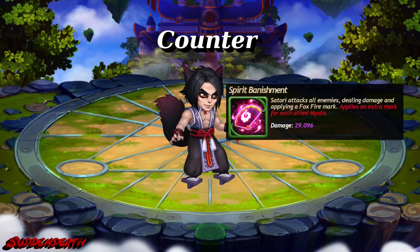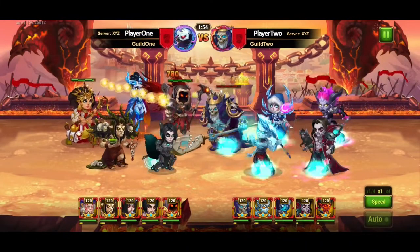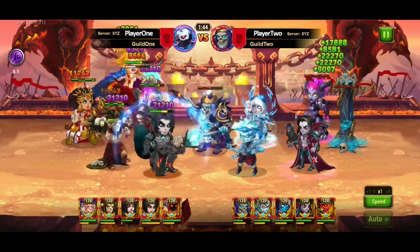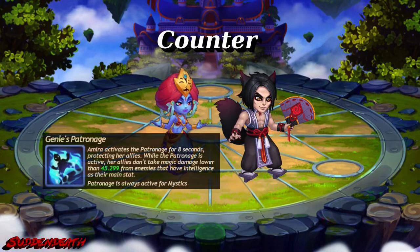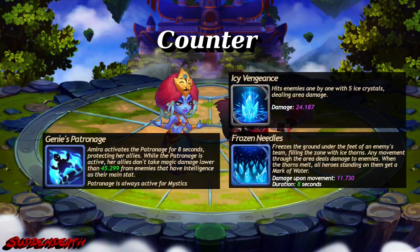Satori has gotten a very nice buff: his second skill now applies an extra mark for each mystic. If we have at least 3 mystics together, it's now enough to kill Lars immediately at max stats — not a real counter, but you have to know it. Additionally, we have gotten Mirror, and her blue skill is very handy against twins: she blocks every magical damage below 45k. For mystics this is permanent, meaning no damage from Krista's frozen needles, and if her ultimate is not massively buffed, this too — and this ability is a real counter.